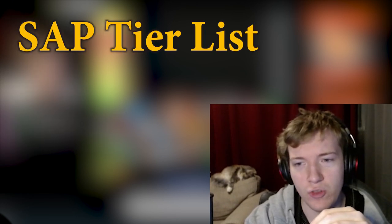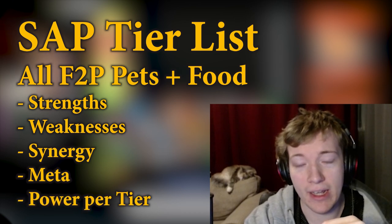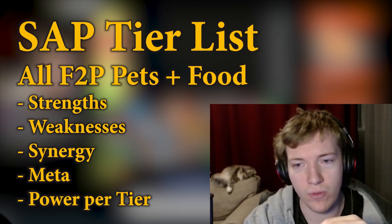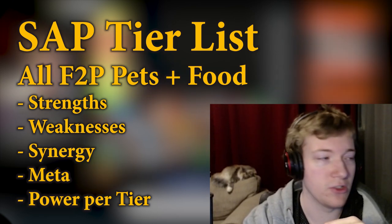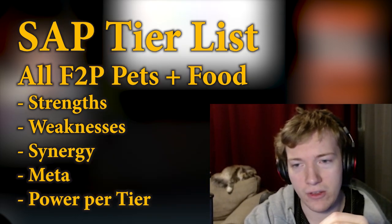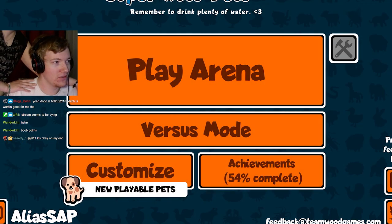Hello everybody and welcome. Today this is going to be a little bit of a different video — an extensive tier list on Super Auto Pets free to play. I will be going over every single creature in this game, both good and bad, as well as comparing the foods within. There's a little bit of a dichotomy between foods and animals, but they should be in the same tier list since they're competing for the same money. You'll be seeing a series of clips strung together by Max from about an eight-hour stream going over the nitty-gritty details of everything. Let's go ahead and make our tier list.